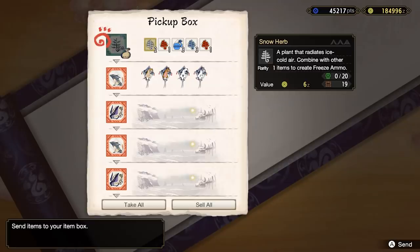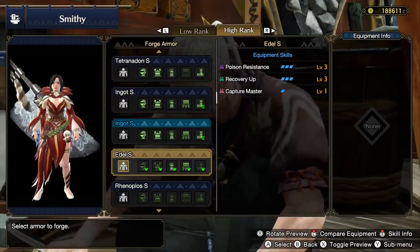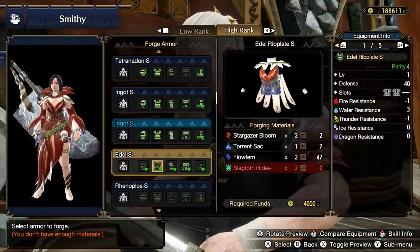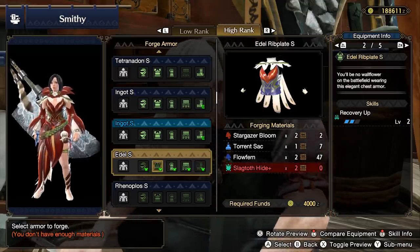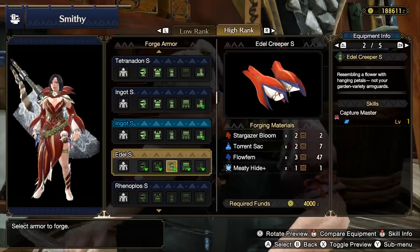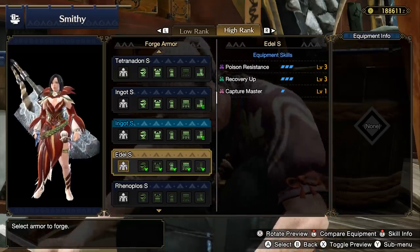From the Frost Islands, there is the Stargazer Bloom, and this unlocks the Adele set. It's a bit of Poison Distance, Recovery Up, and Capture Master — you're probably not going to care too much about this. The only really noteworthy piece is the chest with two Recovery Up and two one-slots, useful for recovery-based builds. It's mainly here for flavor, but it's better than not having the armor set — and hopefully, for eventual layered armor.